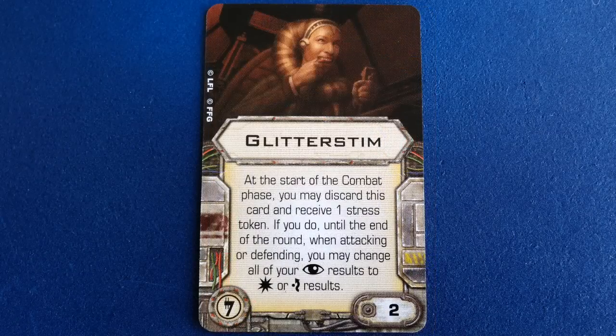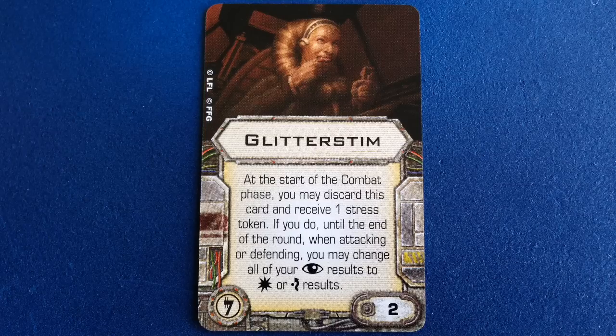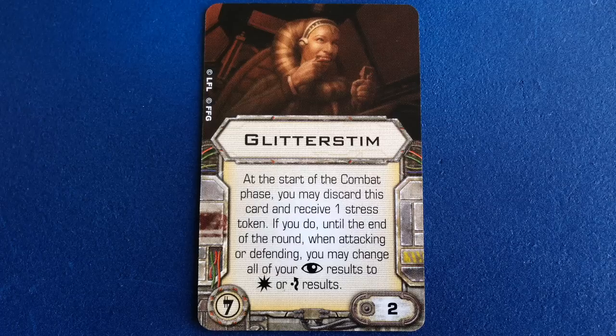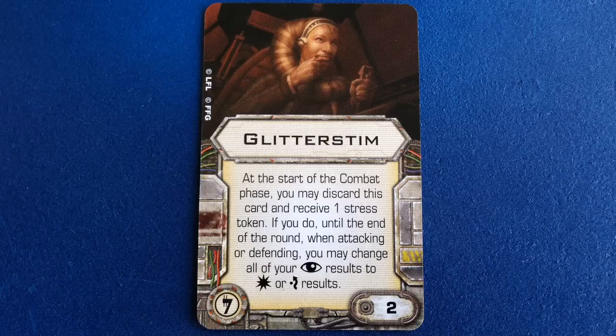Finally, there's a copy of Glitter Stim, which is also included in the Houndstooth expansion. This two-point illicit upgrade lets you discard it at the start of combat and take a stress token. Then, until the end of the round, you can change any focus results you roll to either hit or evade results. It's great that it's in this expansion because this is, I think, the best illicit upgrade in the game so far. And the Kyrax is a ship that Scum players will likely want at least two or more of, so getting additional copies of Glitter Stim inexpensively is a great bonus.